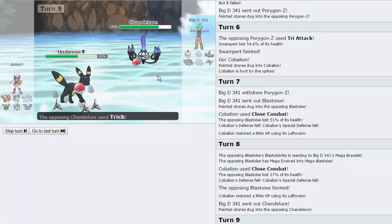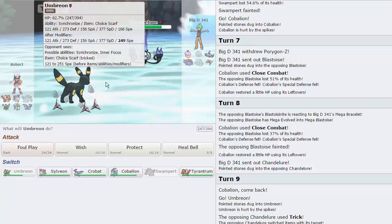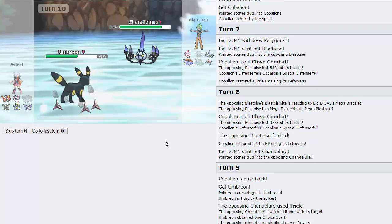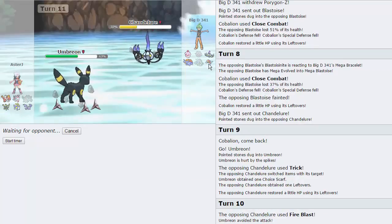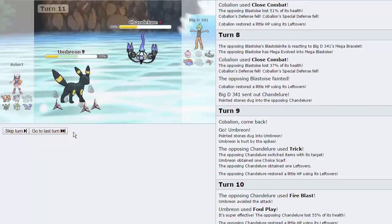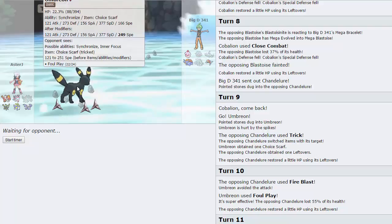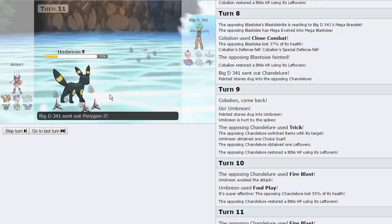My opponent switches into Blastoise as I go for Close Combat, knocking it down to 37%, and I go for another one to knock it out — even with the Defense Raise it should go down. Now he gets a free switch into Chandelure, but we do have Iron Head for Slurpuff. He goes into Chandelure — I'm expecting either a Fire move or Ghost move. Umbreon doesn't do too much this game, so I just go into it. He goes for Trick, which is cool because now I'll be able to outspeed since I'm Choice Scarf. I go for Foul Play as he misses a Fire Blast — it does 55% and he can't really bring anything in on this.